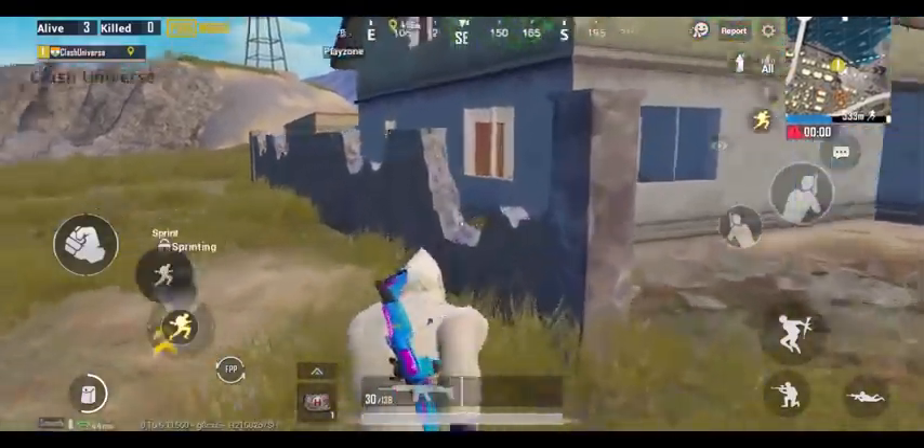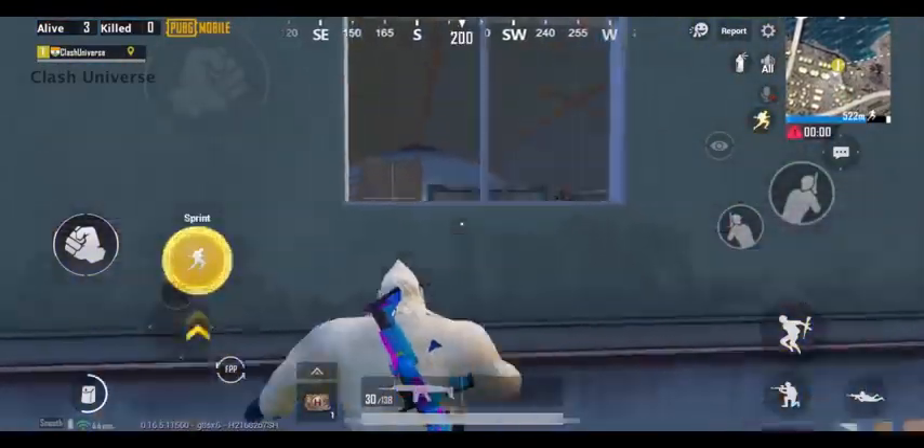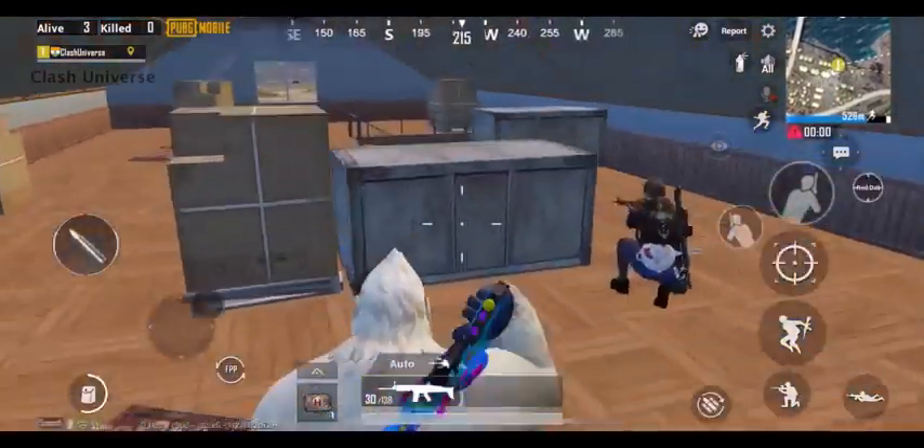If you spot an enemy inside this barn house near the Georgiou city, you can climb this wall and jump over to here. Now enter into the building and surprise him.